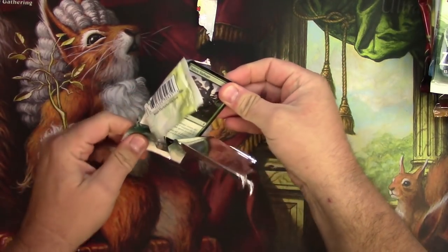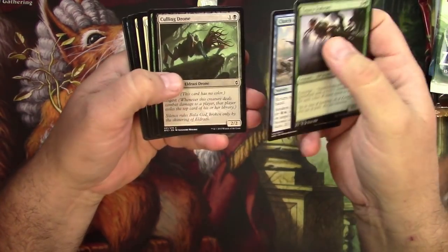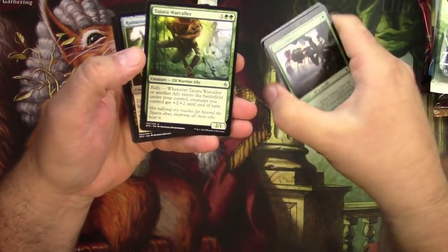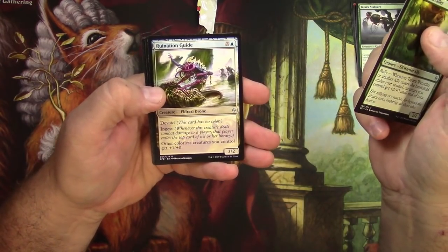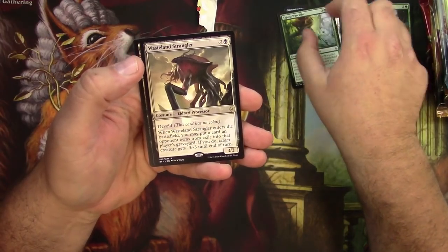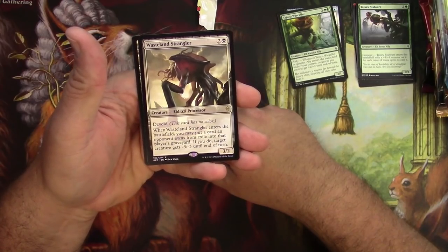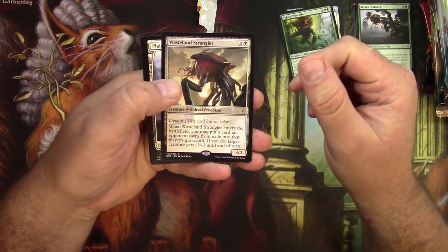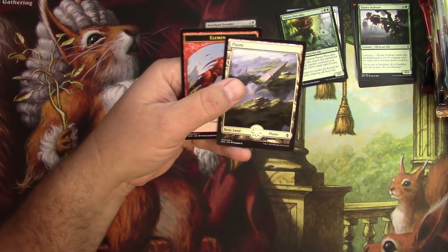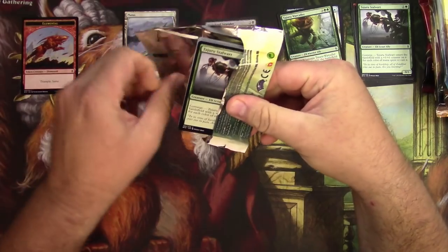It's kind of cold in here, that's my excuse — my fingers are like cramping up, it is almost wintertime. We got some commons with some Eldrazi, going through these a little quick. Some uncommons: Tajuru Warcaller, Ruination Guide, Sylvan Scrying might be a good one, and a Wasteland Strangler — it's a 3/2 Eldrazi processor for three. It's got Devoid; when it enters the battlefield you may put a card an opponent owns from exile into that player's graveyard, if you do target creature gets -3/-3 until end of turn. Not a big one, and a land and the token.